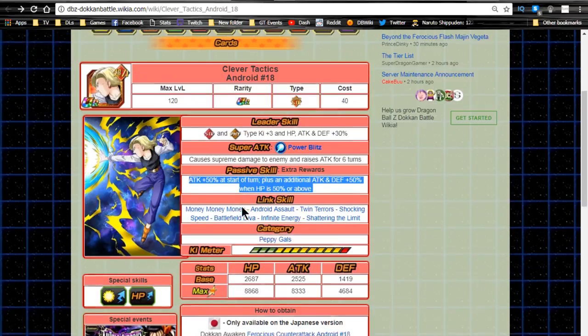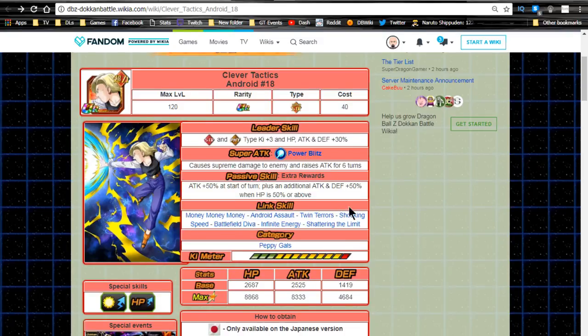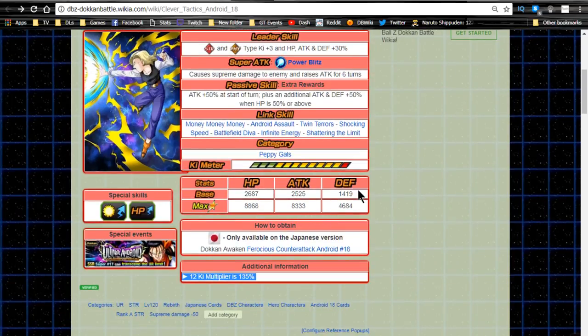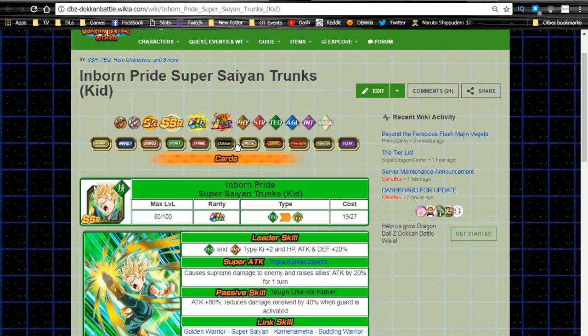Her 12-Ki multiplier is only 135, but she has a semi-farmable super attack — you can get her to super attack level 10 fairly easily. She adds Shattering the Limit to her link skills. Max stats are HP 8,868, Attack 8,333, Defense 4,684. I wouldn't recommend pulling for her primarily unless you really like Android 18. She's a decent damage dealer but there are better damage dealers on a Strength team, and her passive is decent but not standout.